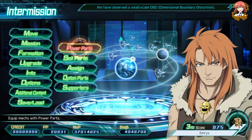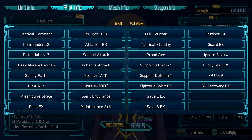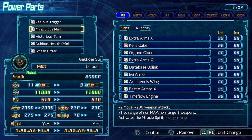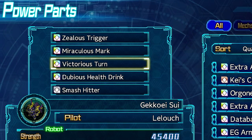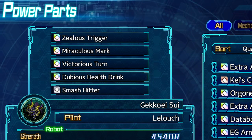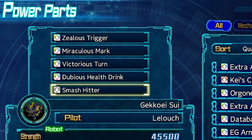Next up at number 2, we have the best supply parts combo. A unit with the big damage parts combination gets to go even crazier with this one, and it's used to quickly set up the 1 million damage attack. Just make sure the pilot you're giving these parts to has the supply parts skill. It consists of Miraculous Mark — which gives pretty much every spirit command, with Zeal, Soul, Valor, and Charge being the most notable — Victorious Turn, which increases damage done by 30% and reduces damage taken by 30% for 1 turn. And in this game, 1 turn is all you need. Dubious Health Drink restores 100 SP and maxes out their morale. And lastly, Smash Hitter for a free smash hit for the turn — not totally necessary because EXE is so easy to come by, but why not? This combination essentially gives you a super unit first turn.